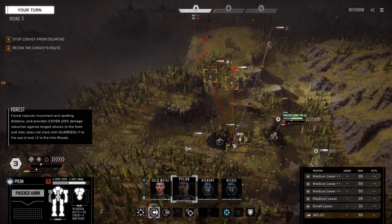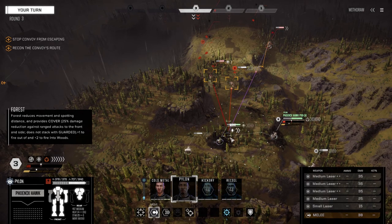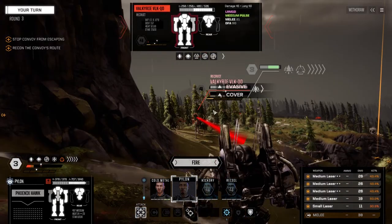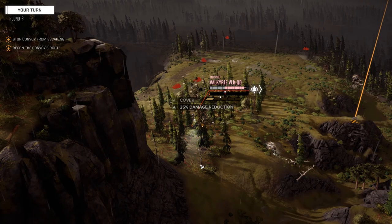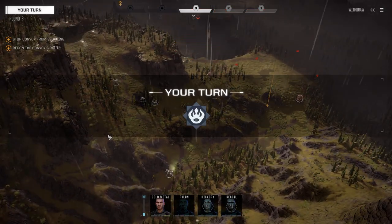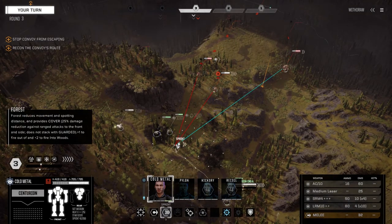Good to go. Pylon, you need to get some stability here. You took that in the right arm and the torso — let's turn this way, move up here, get some stability back. Let's fire on the Valkyrie. Not doing so well here. There goes that vehicle — that's why we need to sprint that way. Okay, definitely need to sprint with this guy. Let's get up into here.